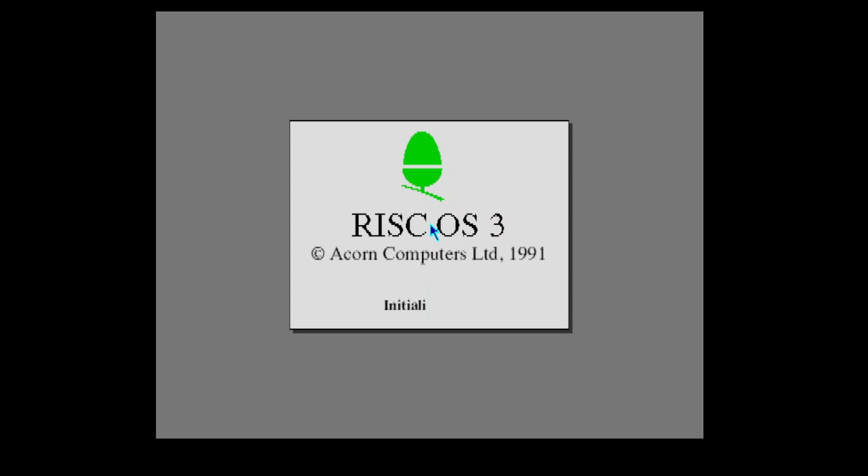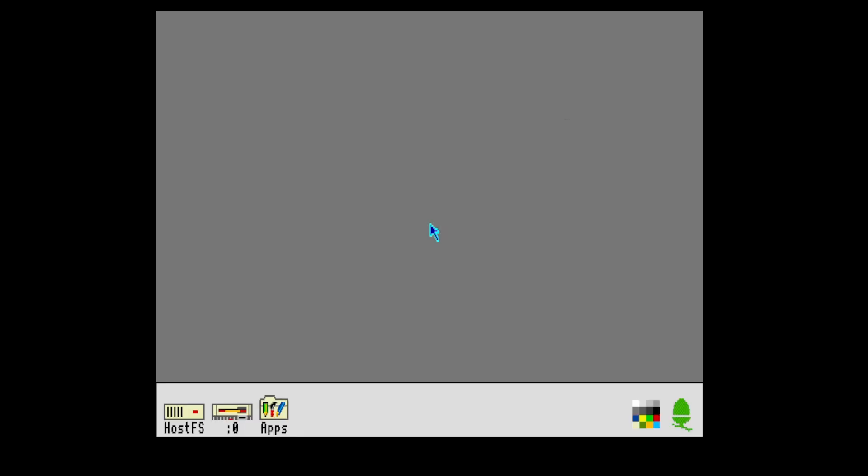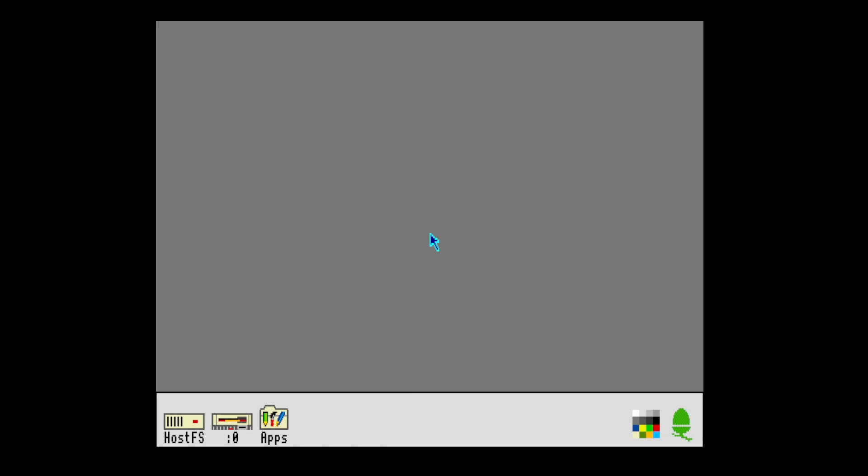So we're into the graphical user interface, the GUI. This is RISC OS version 3, 1991 Acorn Computers. I would love to own a real Acorn Archimedes machine. I do plan on trying to get my Pi 400 as a dedicated Acorn Archimedes system.